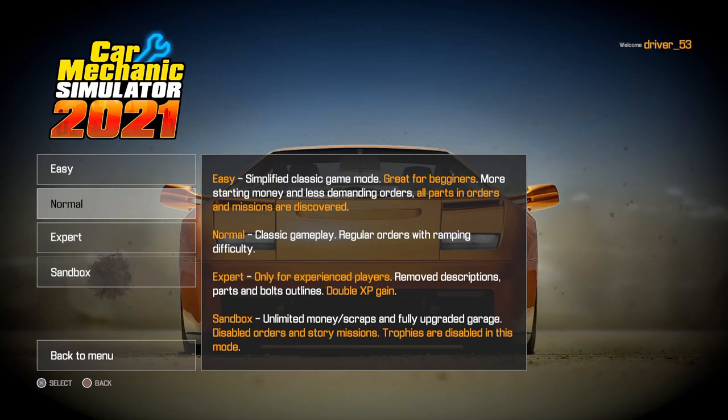When you hit New Game it's going to ask which type of game you'd like to play. Easy is a simplified classic game mode — great for beginners, with more starting money and less demanding orders. All parts, orders, and missions are discoverable.